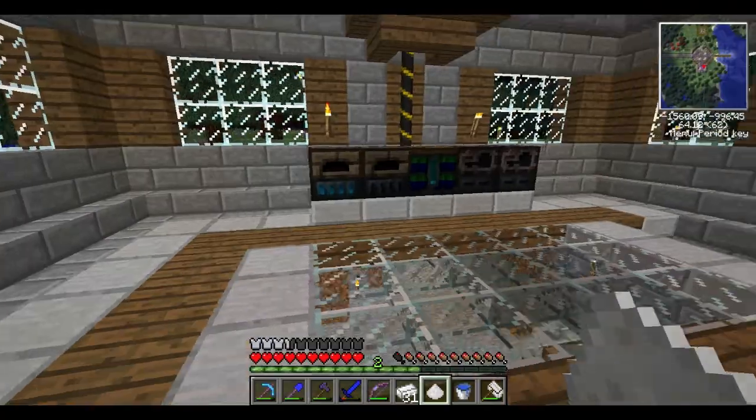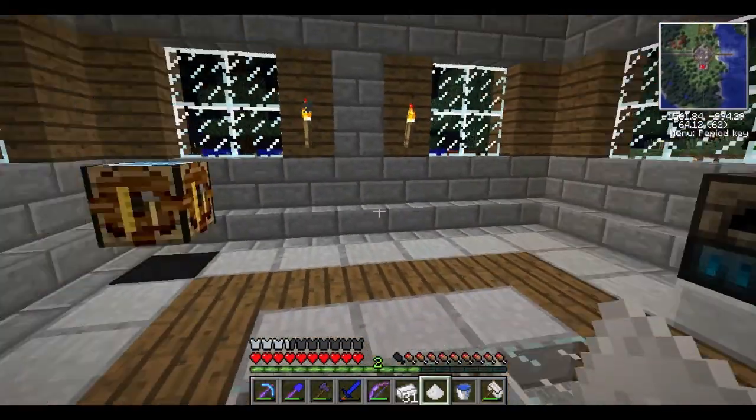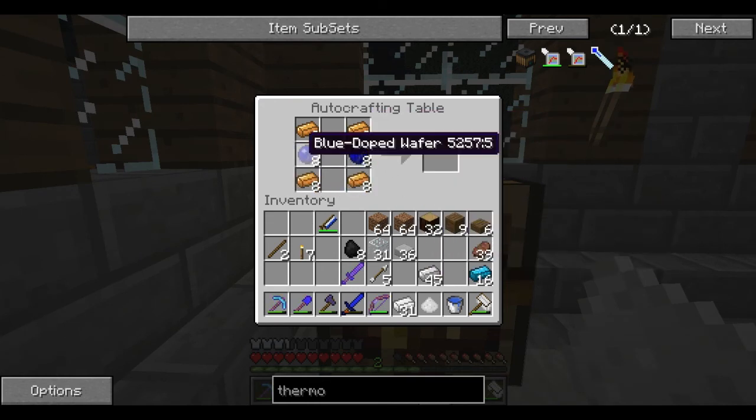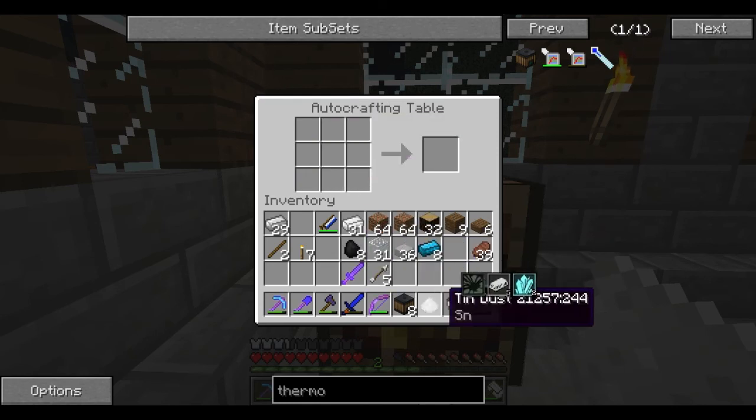The crafting recipe is really simple: copper in the four corners, blue wafers on either side, something in the middle, tin — wait, actually you put iron up here — and there you go, thermopile. We're going to make all eight of those that we can, and save our iron for something super awesome later.